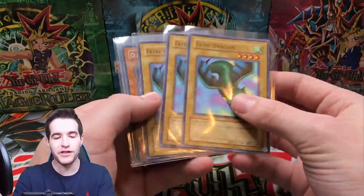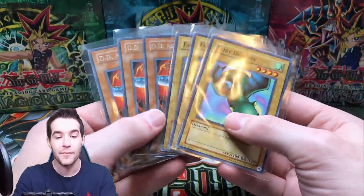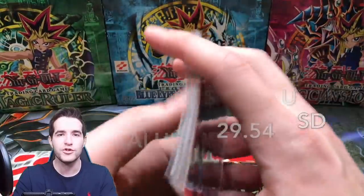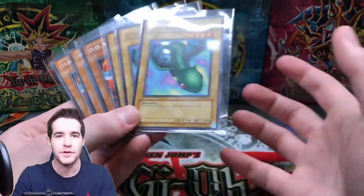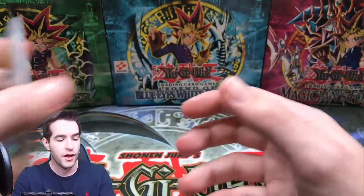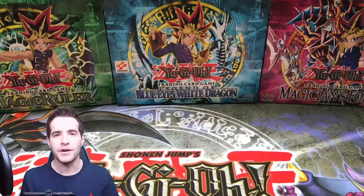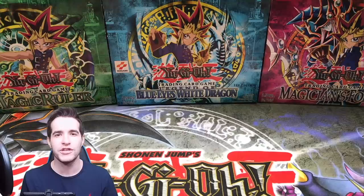We didn't get too much, but we did get three Fairy Dragons — worth a couple bucks each — and three DD Assailants. We definitely did not make our money back, but we did get some nice cards. If you guys are interested in a light CP3 pack that has been weighed with no foil in it, hit me up. I have several CP1, 2, 3, 4, and 5 packs all weighed light. If you enjoyed the video, subscribe — we are almost at 60,000, and if we hit that we will open all the 2005 10s in one video. Thank you guys for watching — see you later!